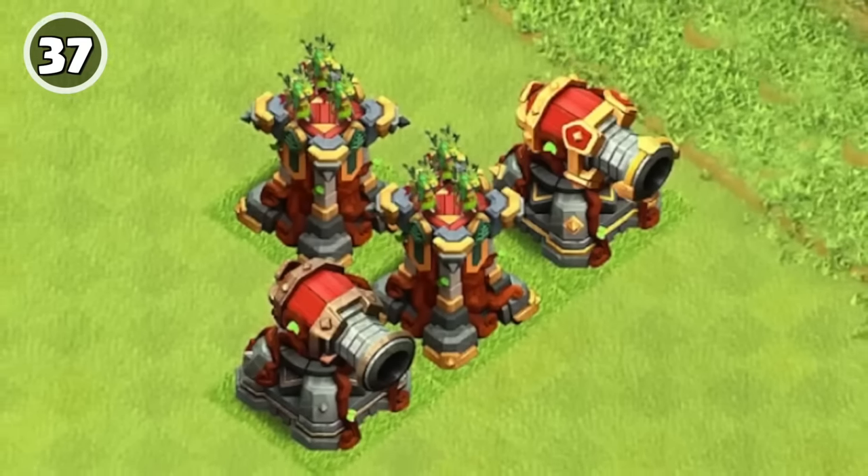When the Giant attacks a building, a puff of smoke rises from that building. All heroes have a cool little snooze animation when they're regenerating, and you've most likely seen it somewhere, but not in your base. You actually can't see it with your own heroes, only when visiting someone else's base that has the heroes regenerating.